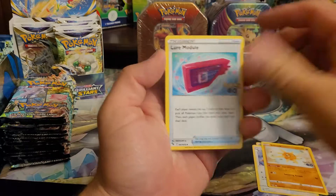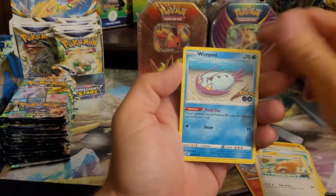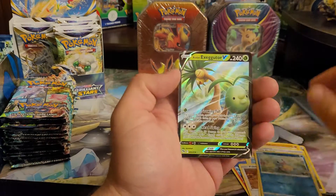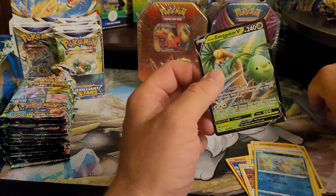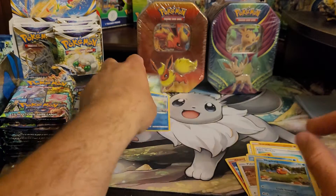Pheasant. Charmander. Bidoof. Wimpod. Pedo. Magikarp. Squirtle. Reverse. Into Exeggutor RB. Alright, so already our first hit — it's a good start. That's what we want to see here.